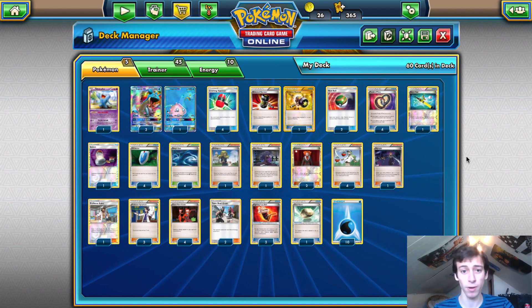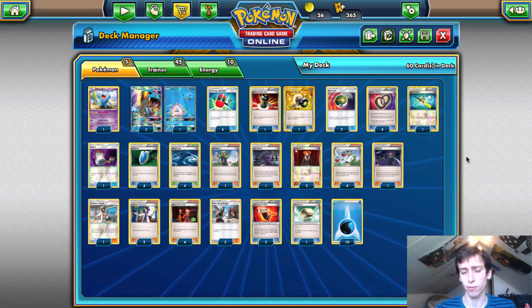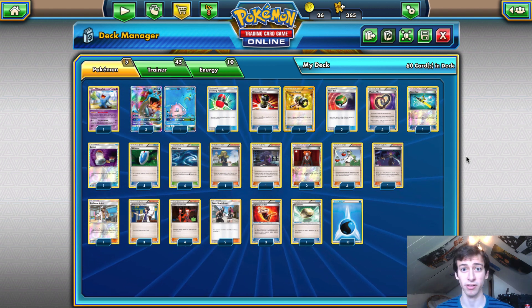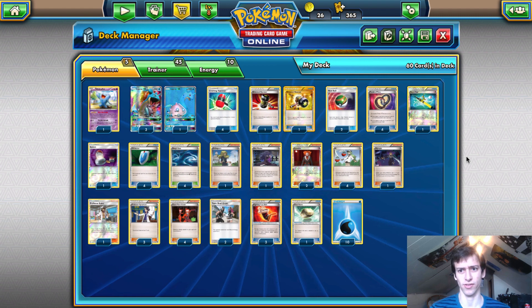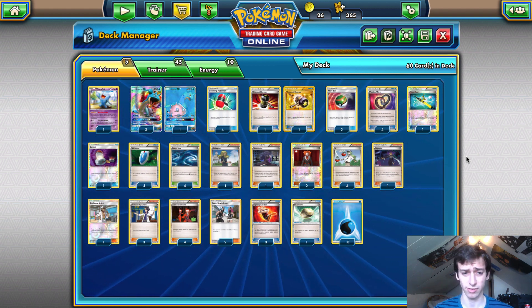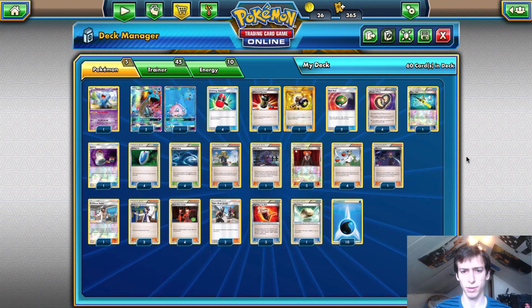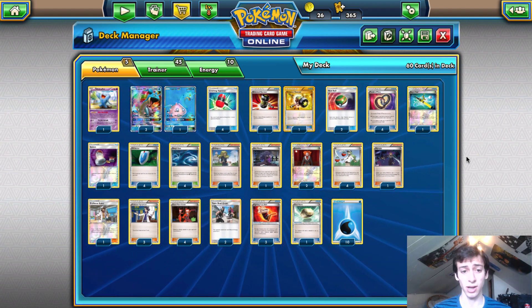You don't need any more Pokemon. People ask why I don't play Manaphy, Articuno, or Glaceon. You don't need to stream Blizzard Burns, so Manaphy isn't needed. You don't run Max Elixir because you're not attacking — you're disrupting. Glaceon takes three energy to power up and Vespiquen plays Mew EX anyway, so Glaceon is kind of useless. All you need is five Pokemon — that's it.